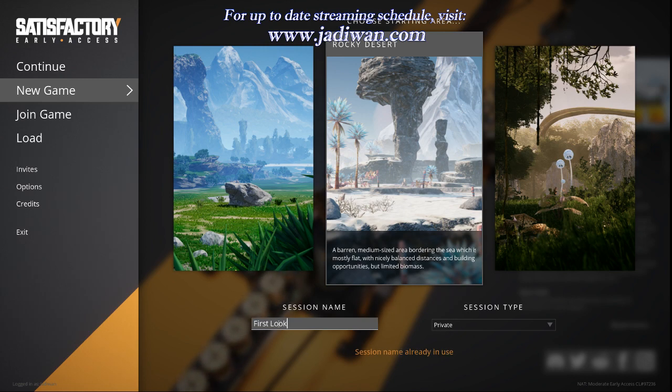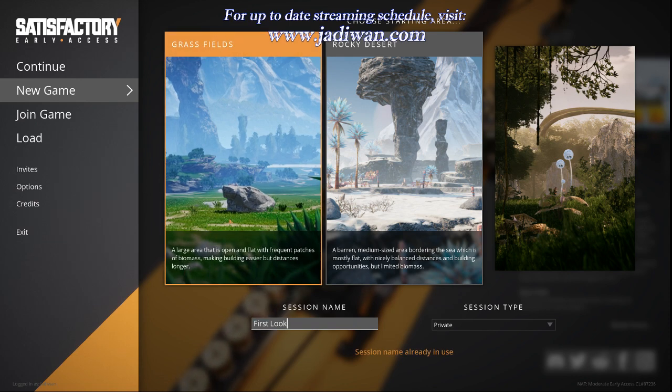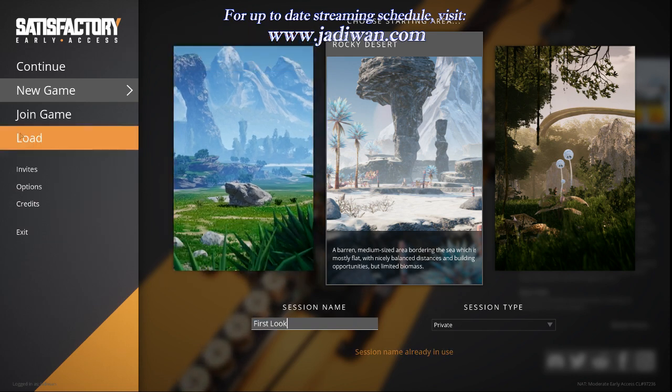Good morning, good afternoon, good evening — I'm Jadawan, and welcome to my first look at Satisfactory. I bought this game on Epic Games for about 30 bucks. It's not available on Steam, but if you're interested in the game or possibly some other games that aren't available on Steam, you can check out Epic Games online. I'll put a link in the description to their website.